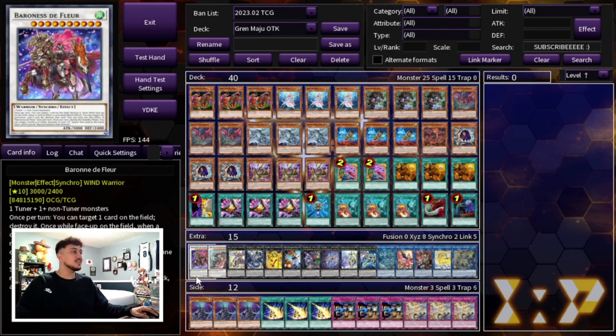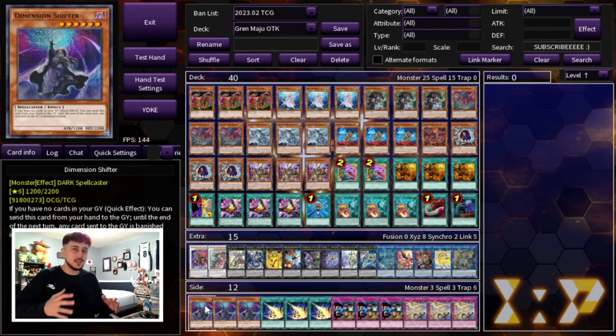That's it for the extra deck. Lastly I wanted to show you guys a quick side deck. Keep in mind your side deck is always going to be built based off of what your locals is, or what you think the meta is going to be like at an event if you're going to a regional. This is kind of a pseudo side deck — it's only 12 cards, not even a full 15. But it's just something you guys can use as a skeleton. I like three Dimension Shifter — I'm not main decking it because it's not great into Kashtira, but it's good into a lot of other combo decks. Being able to side in the Shifter going first or second is really really powerful.